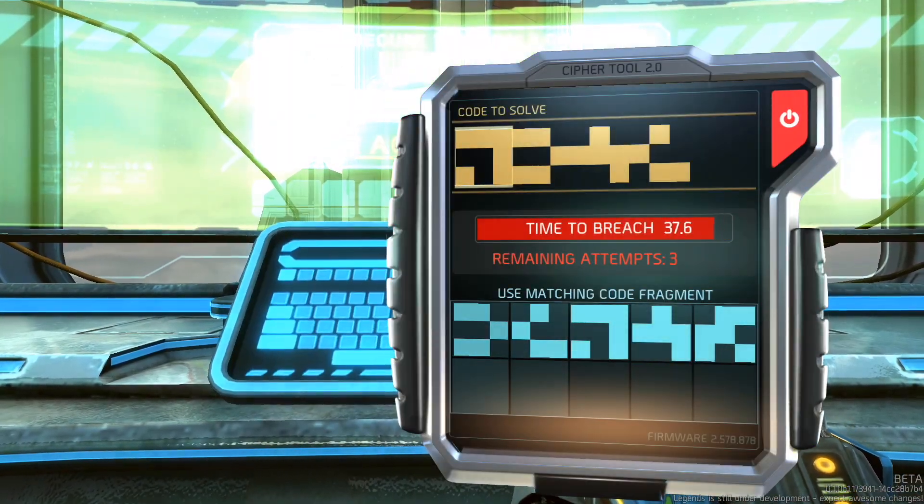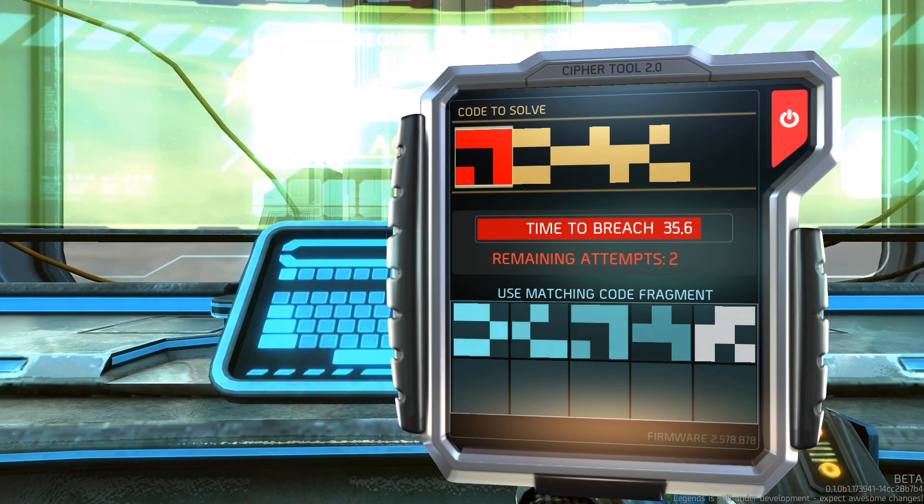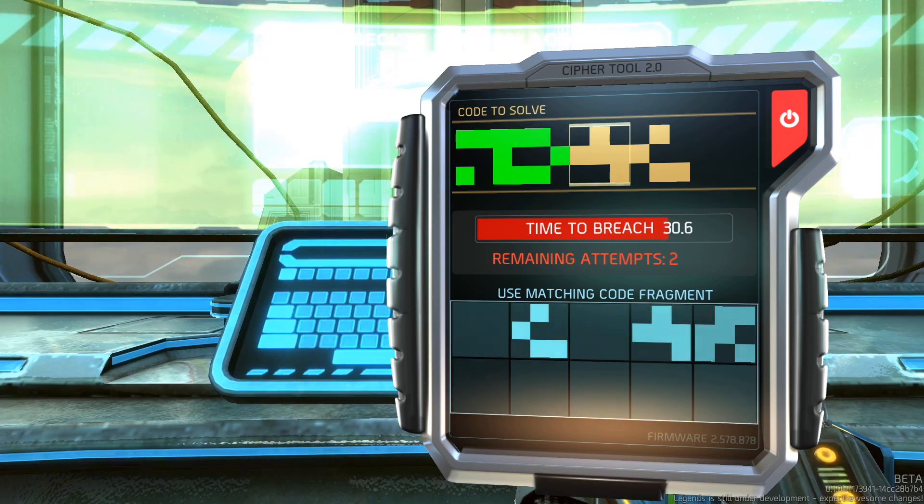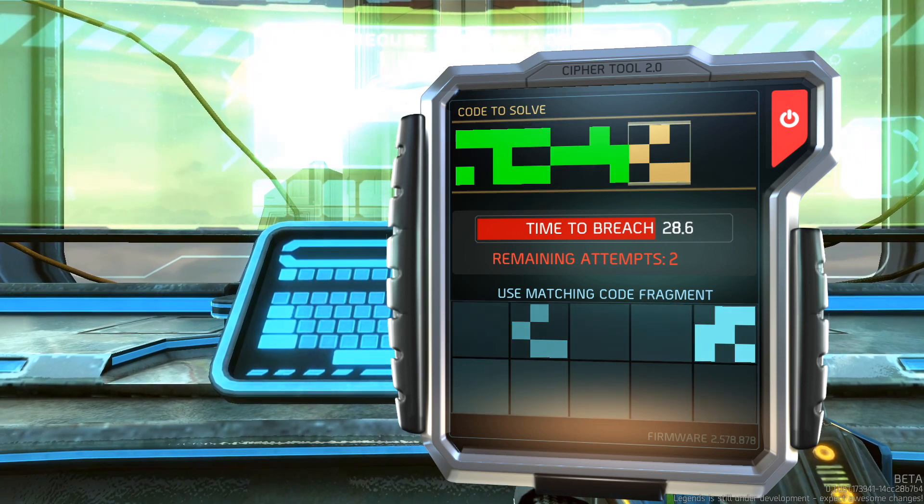Here we're breaching this thing. We gotta do some coding. I don't know what to do — oh, this is easy! I thought it was gonna be hard. If you've ever done missions in GTA, you had to do a code. It's hard — what do I do? Okay, this one! I feel bad for not being able to do that fast enough.